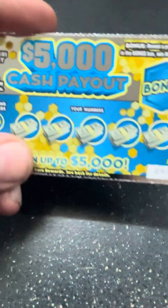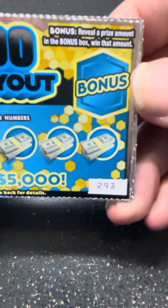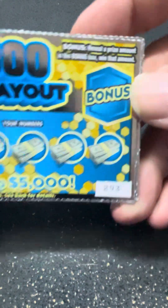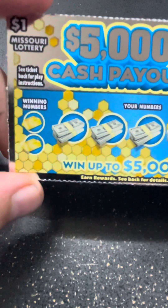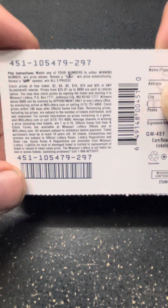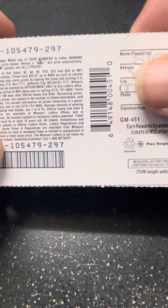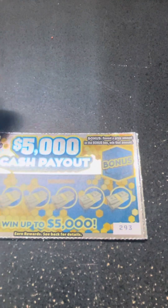First up the block, $1 ticket — $5,000 cash payout. Reveal any prize amount in the bonus, win that amount. Scratch and match numbers — if you get a coin, you win the prize automatically. If you find the cash symbol, you win all five prizes. Odds on this one are 1 in 4.7. Way up there.